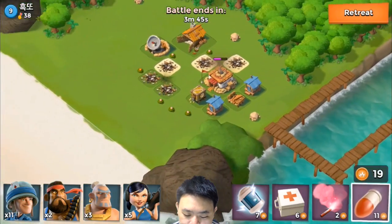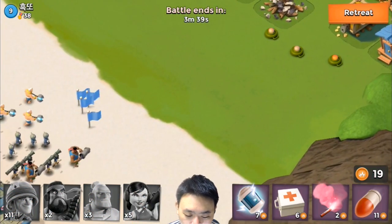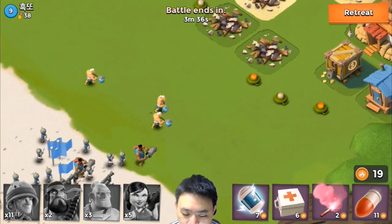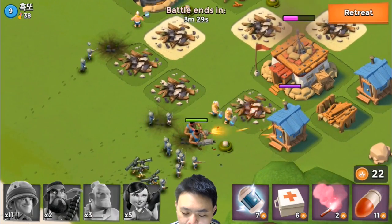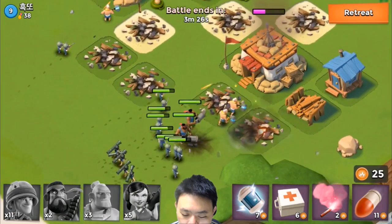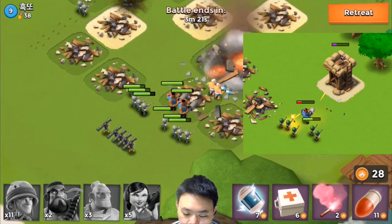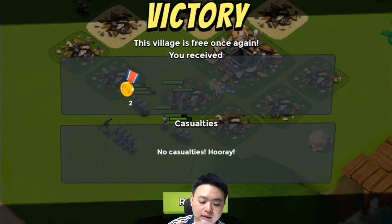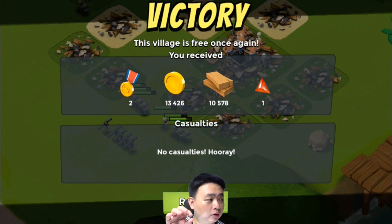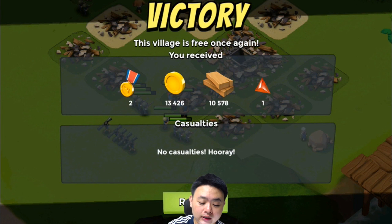Let's drop all the troops to attack. One thing you notice is the heavy gunner's graphics are much more accurate compared to previously. The animation of the sparks from the gun — previously not very accurate — is now actually very accurate and looks much nicer.